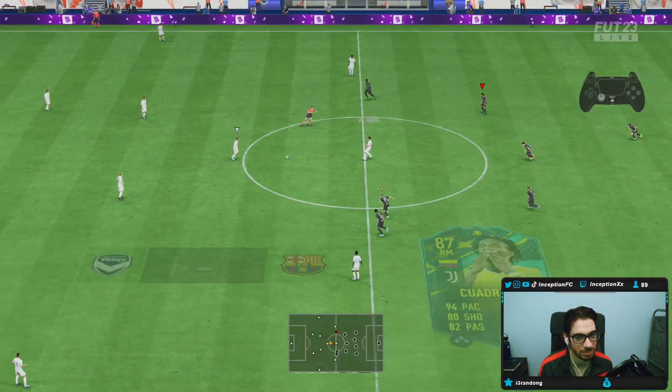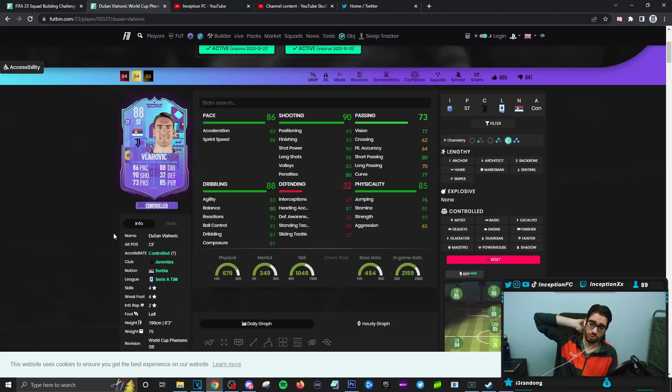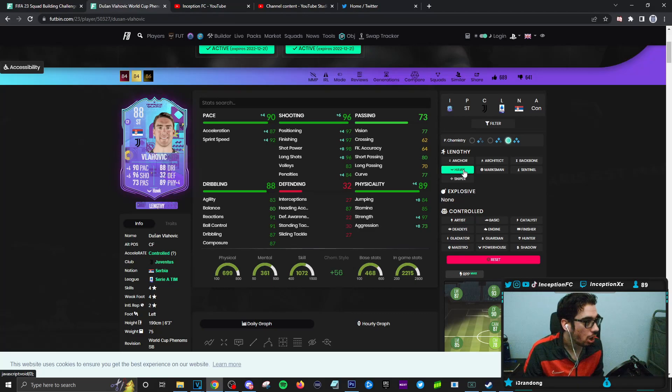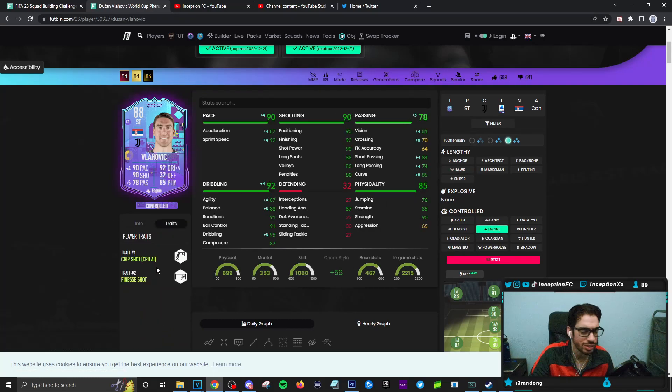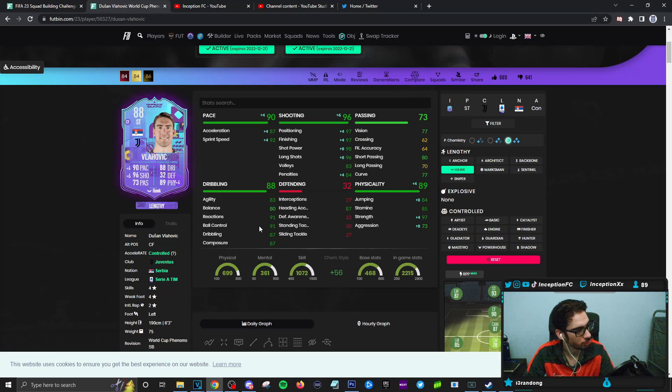He has a chip shot trait. Final verdict on the Vlahovic card: I'm going to be honest with you guys, it's actually pretty fun to use. A big variable to consider when using a card like this is 100% going to be the fact that he's left-footed. Left-footed striker with 4-star/4-star capability, being played on a lengthy accelerate — either on a Hawk chemistry style, or if you don't really want to play him in a lengthy way. His dribbling is not that bad in game.